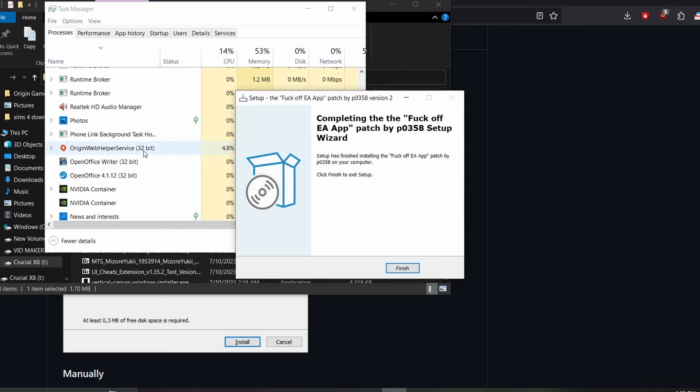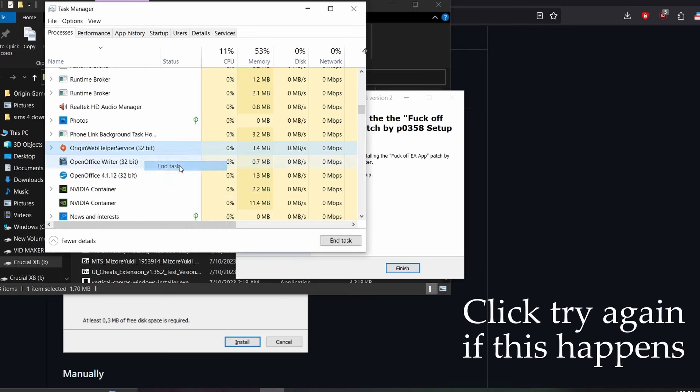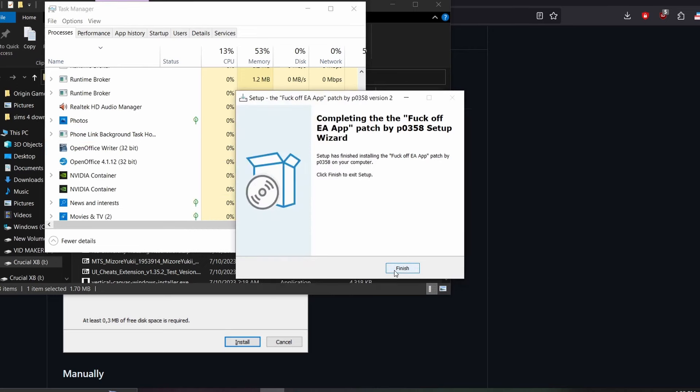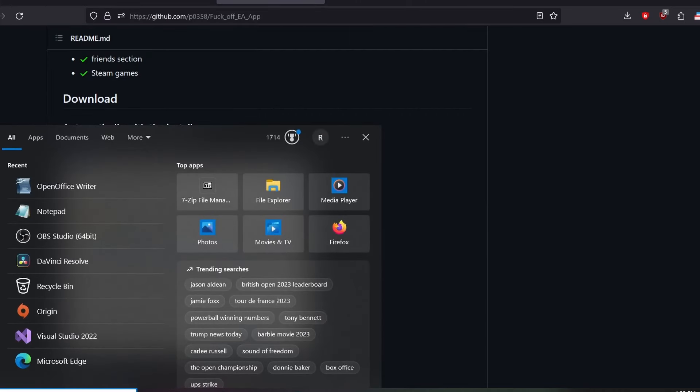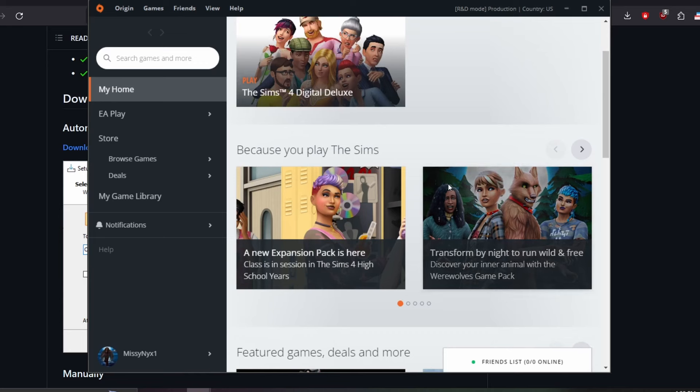I accidentally hit Ignore so it opened back up, so I went into Task Manager to close it. Then click Finish and that's it — that's all the steps. Open Origin and you're done.